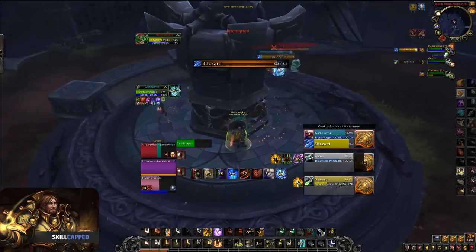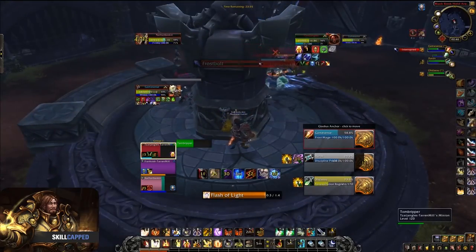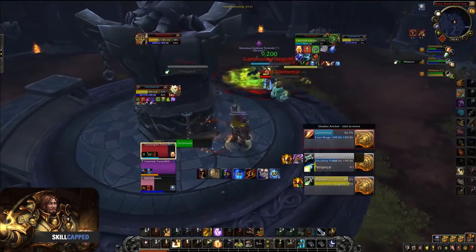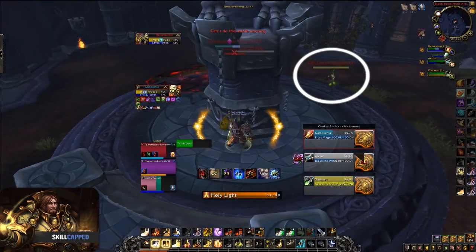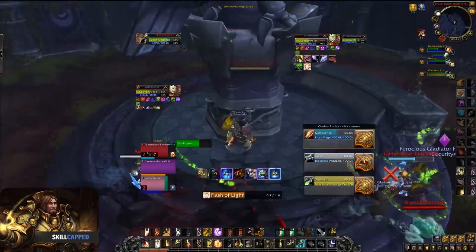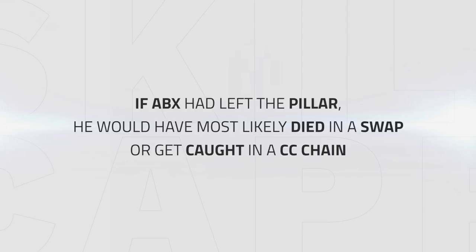In this clip, I'm facing RMP, which has a lot of CC and swap potential. As you can see, I'm playing at the pillar so I can avoid both CC and a swap onto me. Playing like this makes it extremely hard for the mage to land CC on me, and makes it hard for the enemy team to perform a swap. The enemy rogue is looking for a swap onto me, but by hugging the pillar, I can line of sight him and avoid him until I'm stable on health again. Try to position yourself at the pillar as much as possible, since it will make it harder for the enemy team to land CC or swaps onto you. If I decided to leave the pillar, I would have most likely died in a swap or gotten caught in a CC chain while the enemy team kills one of my DPS.